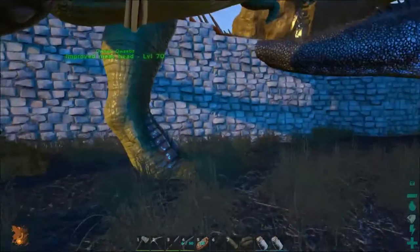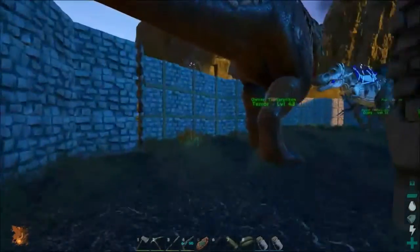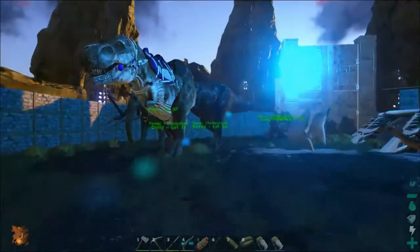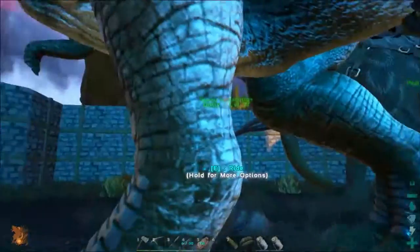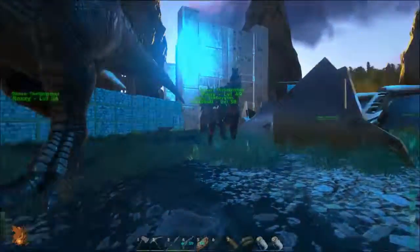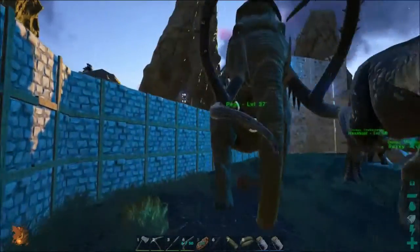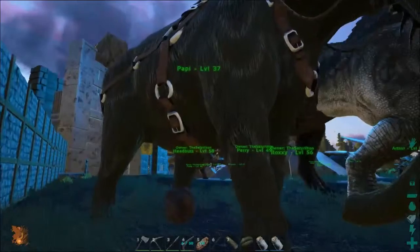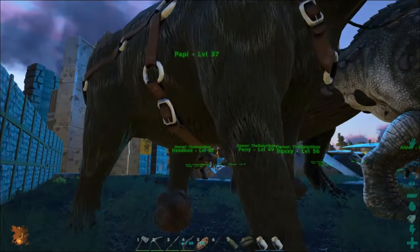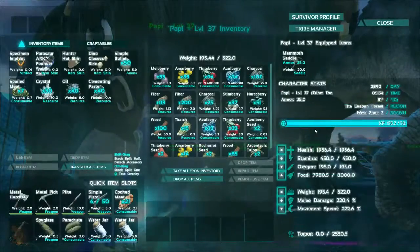I've been trying to level up some dinos. We have Dolly at level 71 now, and Roxy at level 56, which is pretty good. My other mammoth died because it got glitched — I left him there and he died. Someone probably killed him.